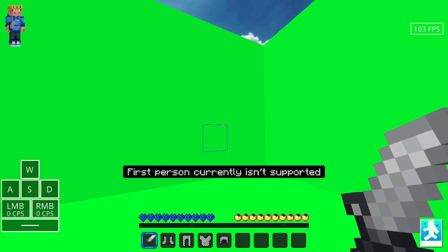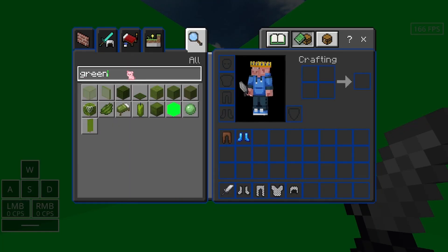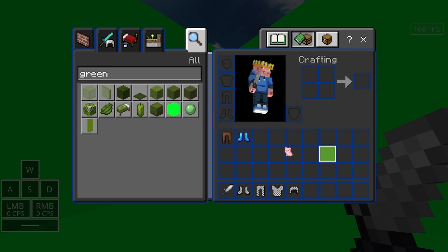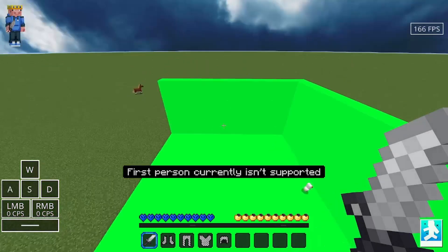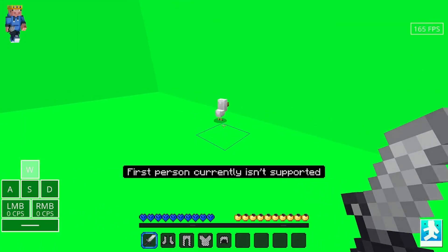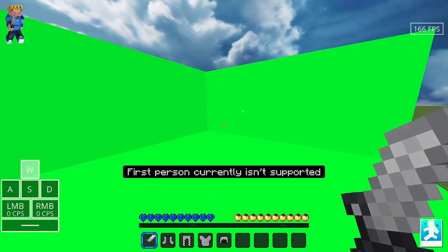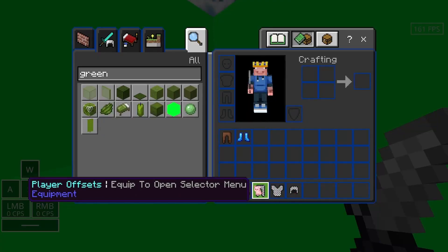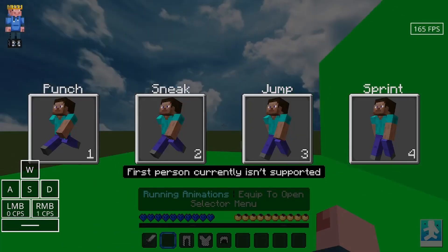So I'm here in my creative world. You're going to want to go into the search bar, search up 'green', and use this green screen block to place something like a barrier. You're going to want to build this — it'll be used as your green screen. Then get all the chainmail armor into your inventory and put them on one at a time.